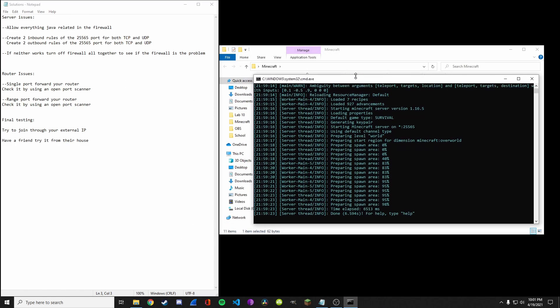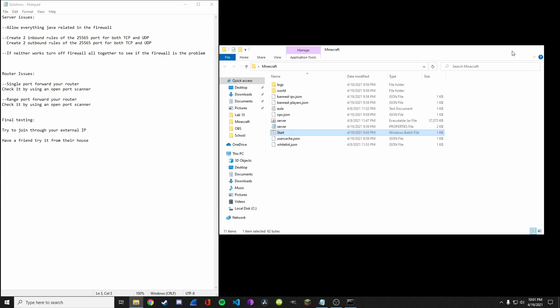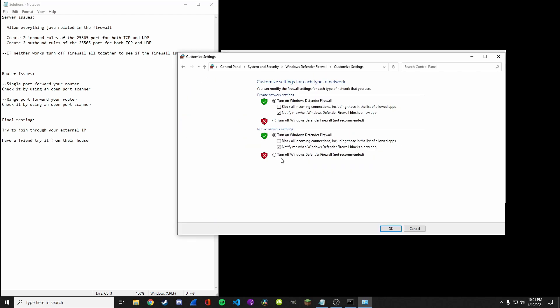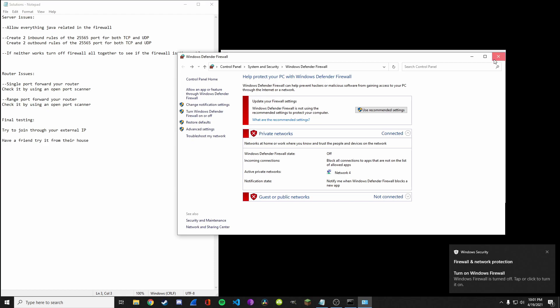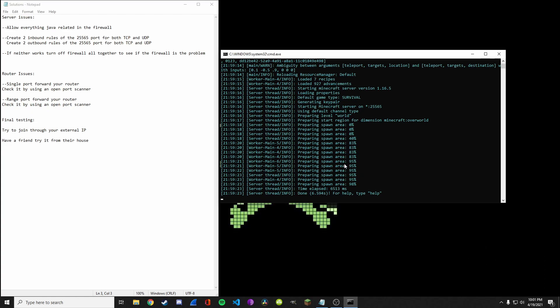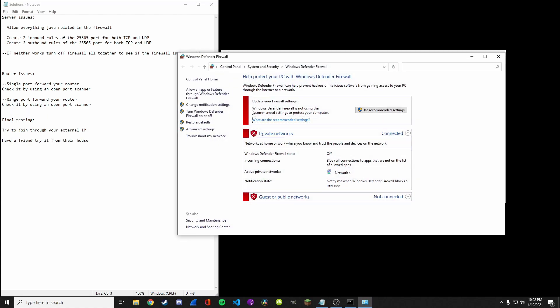If that doesn't work — and that was one of my problems — you can also try turning off the firewall. Once it's off, you can see if the firewall is what's blocking your friends from joining. If it's not the firewall, then that means you did the port forwarding wrong. Turn the firewall back on because you don't want it off.